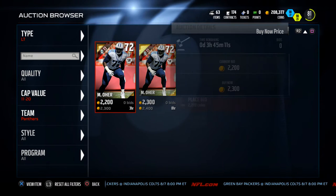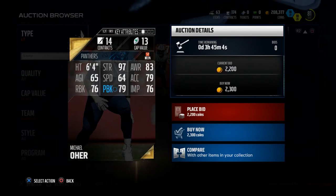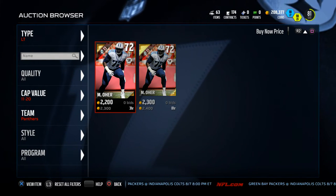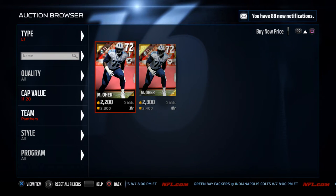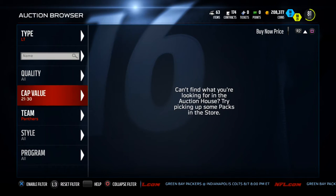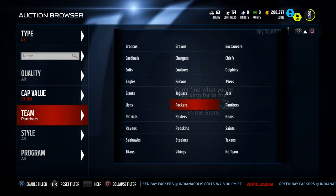Michael Orr is only 13 cap value with 97 strength, but his other stats are not very good — and that's where it comes into play. How do you want to play out your team? I recommend the Ultimate Legend Strength Edition cards, and I've been very, very impressed with how much better my offensive line has played.